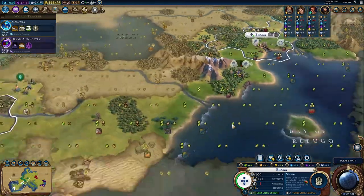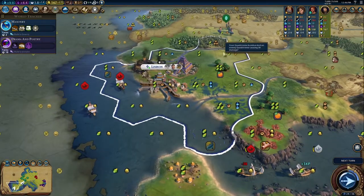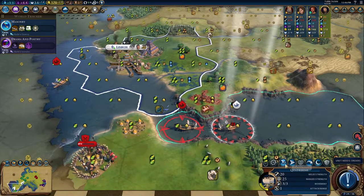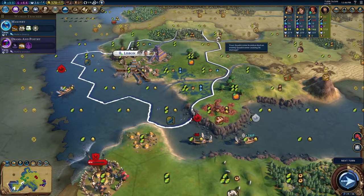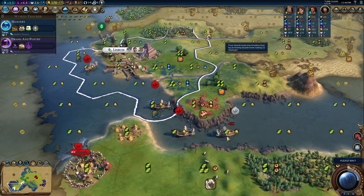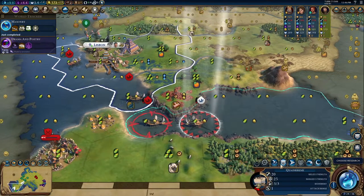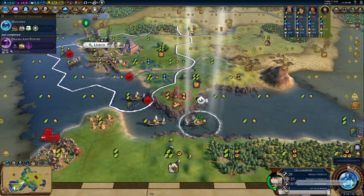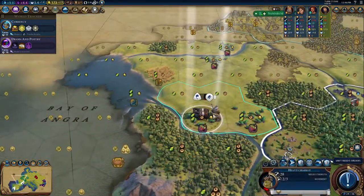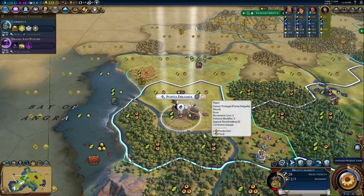Let's get a shrine and try to rush a Great Prophet. We have some iron too, which is nice. I'll take that unit out. I'm really worried about the quadriremes though — that's my main priority. Let me get a promotion here if I can end the turn. There are a lot of settlers probably being spammed out. Let's grab Currency, and I'll settle this wine here. We have founded Punta Delgada.